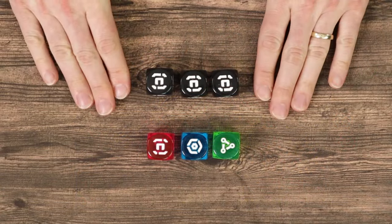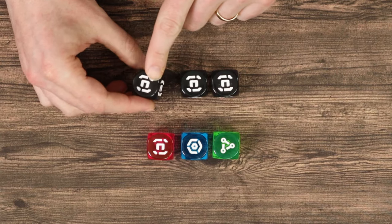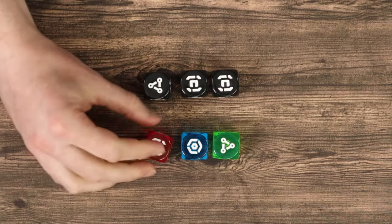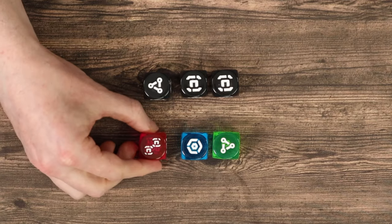The anatomy of these dice is important. Each black die has three materials (the most common resource), two influence and one research. Each focus die has four sides showing one of its coloured resource and two sides showing two.